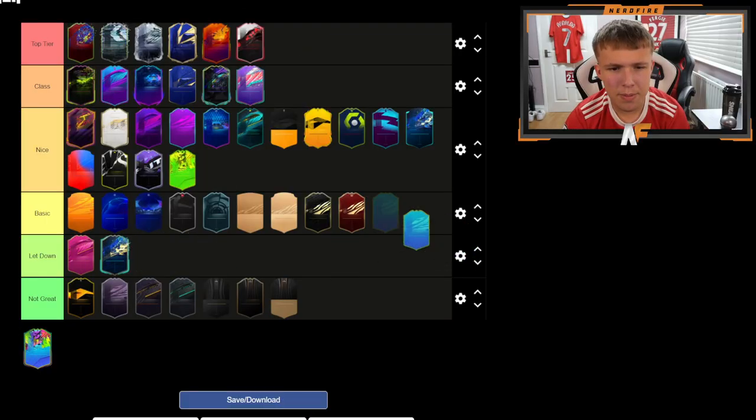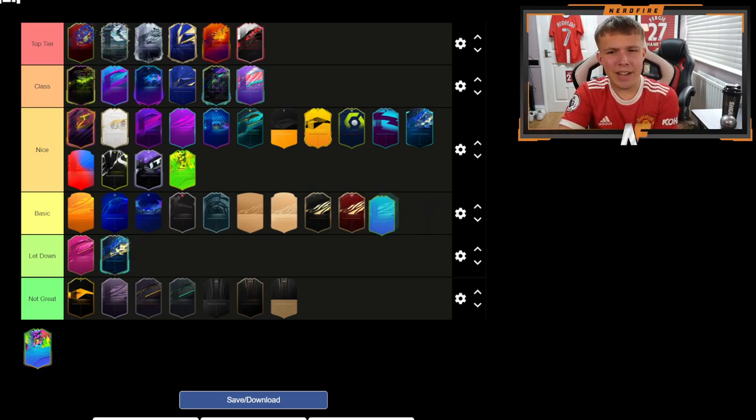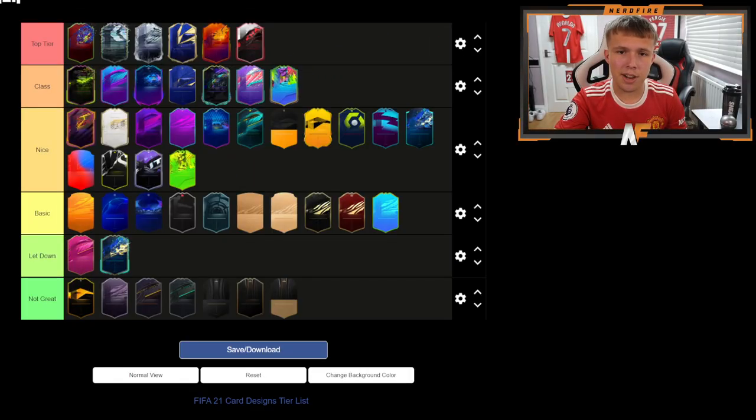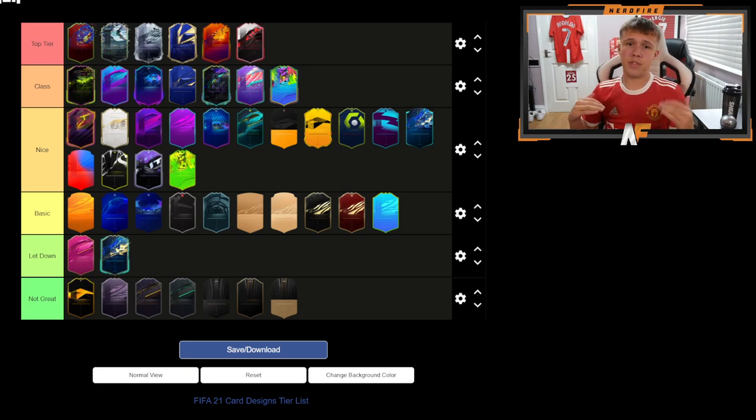FUT Champs card — pretty basic, pretty standard. Festival of Football Nations player — they could have done a bit more with it but it's pretty basic. It was just a basic SBC card for the Festival of Football, so we can't blame them too much. And the final card — Summer Stars — I'm going to put that in Class. I just love the color variant on the top half of the card, it's very nice and has a lot of good cards with the design.